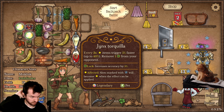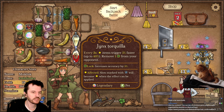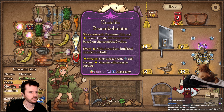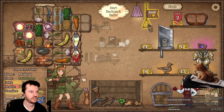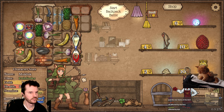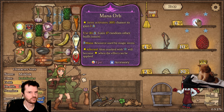Jinx Tequila: every three seconds, star items trigger 5% faster up to 40%, remove one... Does that mean all the star items in the bag, or just the star items affected by this bird? Just the ones from the bird, okay.